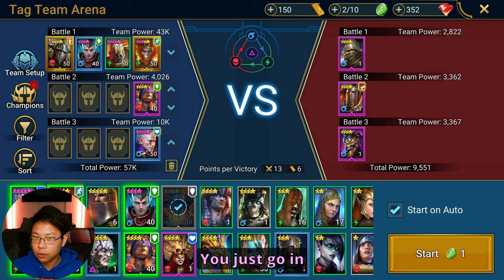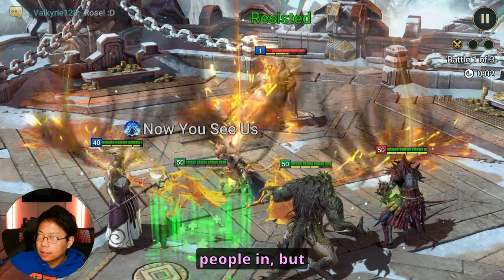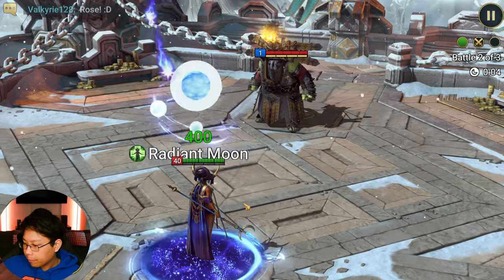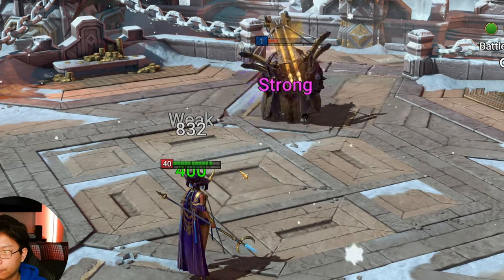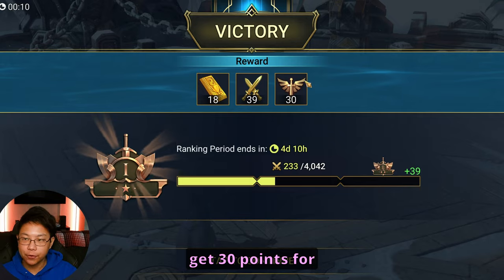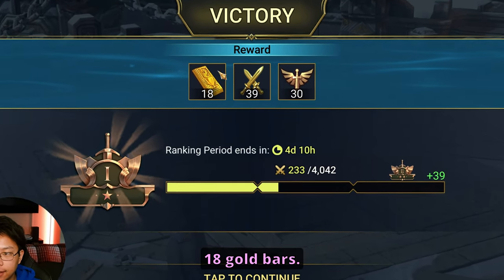Fights like these — you just go in. This is the easiest way to do Tag Team Arena early on. Right there, you get 30 points for the Tag Team Arena tournament, and then you get 18 gold bars.